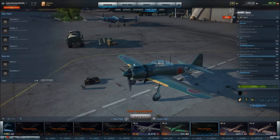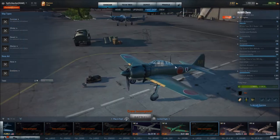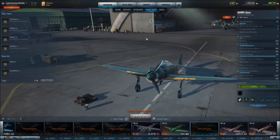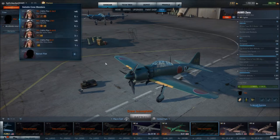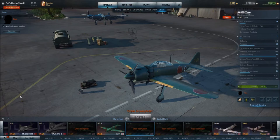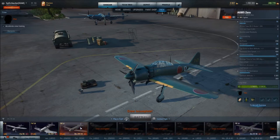In the paint shop, you don't get any free paint schemes unfortunately, which also means you cannot place your beta sticker on there — I don't know why it's like that, but it is. For the crew, my pilot is actually in the tier 8 plane because that's where I'm at — my pilot always travels up the tiers so I always have a nice pilot in the planes I'm currently flying.